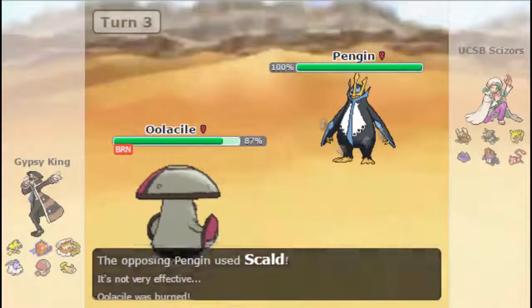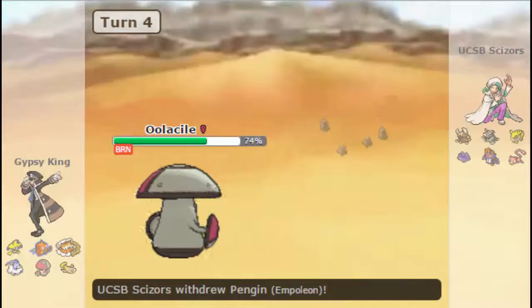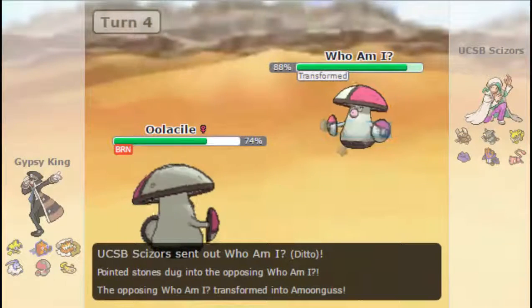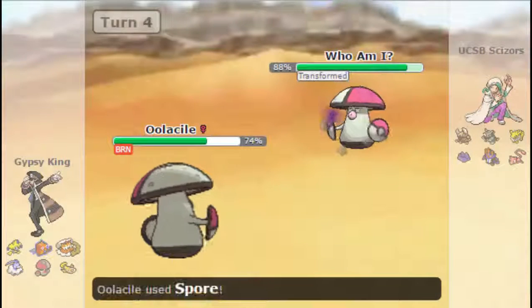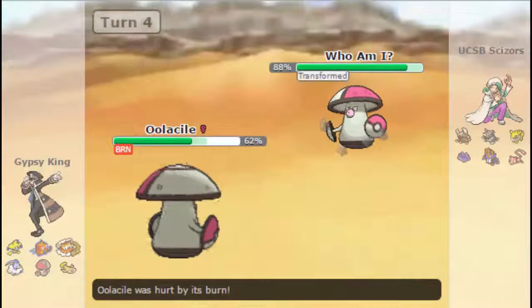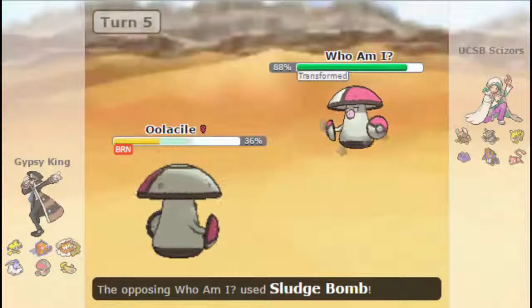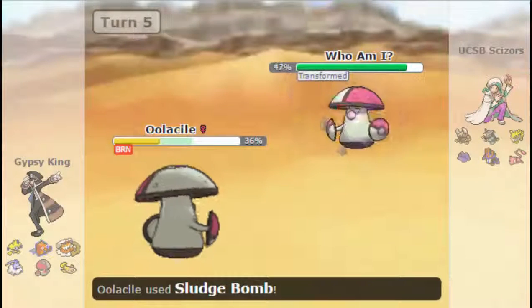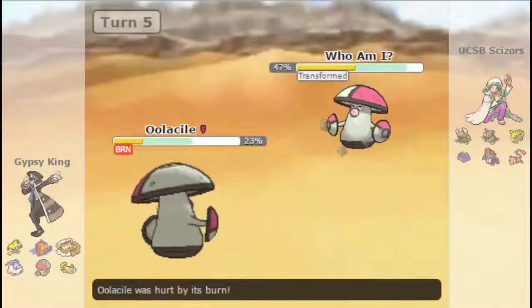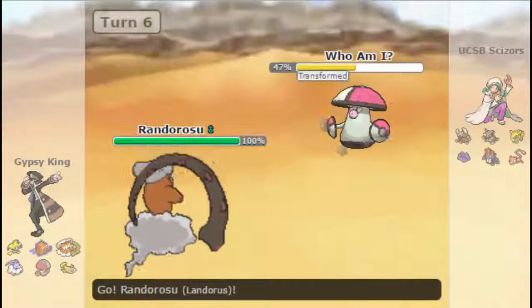But I do get burned, which is pretty annoying, because it does wear down Amoonguss a lot faster. He makes the good double into Ditto here, not wanting to get Spored, so that was a good play on his part. This means I can just stay in and get off a nice Sludge Bomb, whittle him down a bit. He's Scarfed, so he was going to be faster than me — wasn't a speed tie there. But I do get a decent chunk of damage in. He does have Regenerator though — that is something to remember, because he has copied Amoonguss's ability right there.